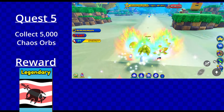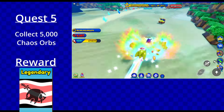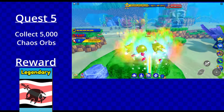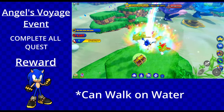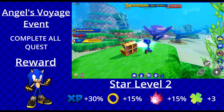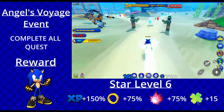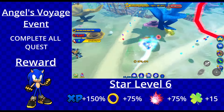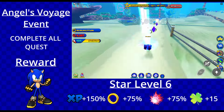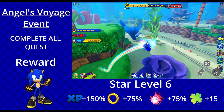Quest 5 caught me off guard — I thought I'd be spending more than 30 minutes running around, but no, this quest was super quick. Event childs actually affect this quest, which surprised me because it's never happened before. All you have to do is collect 5,000 chaos orbs, and with event childs the numbers speed up so much that it took less than a minute for me to complete. With that done, we were finally able to unlock No Place Style Sonic.